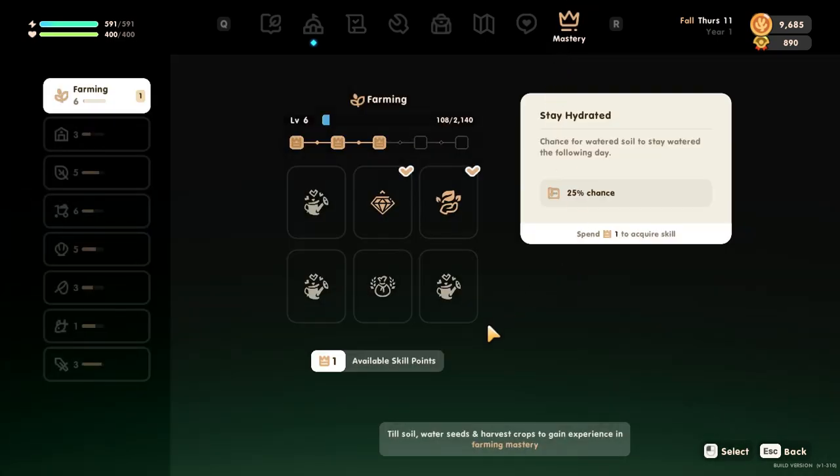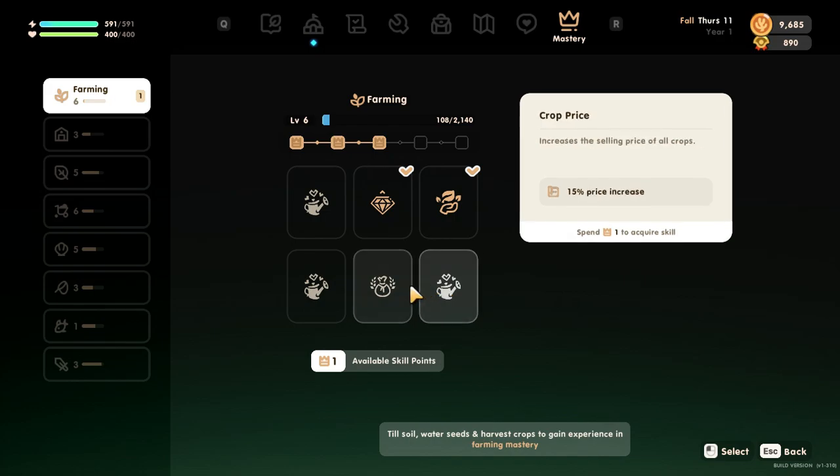But also, we have a farming skill point. We get 10% faster growth speed, 15% price increase of all crops — that's crops, not artisan goods — or a chance to leave a seed behind when clearing crops. My concern with this one is that it's going to leave them behind in the soil, but I'm kind of tempted to go with it. I'm sure there's a way to respec later if we need to.